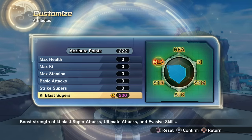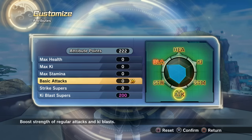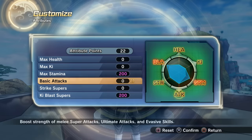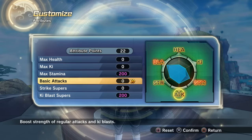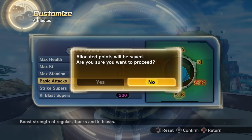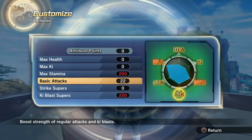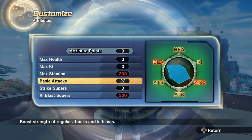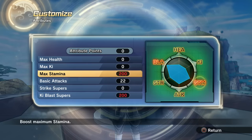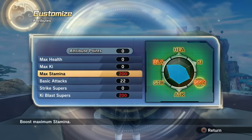We can actually have two abilities at 200 — ki blast supers and max stamina. To be fair I should put 200 into basic attacks, but this is just for fun. I'm going to have to gather all seven dragon balls and reset the attribute points properly — but this is just for today's video.